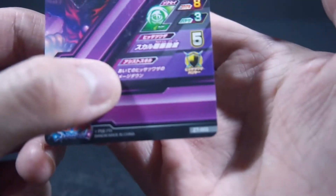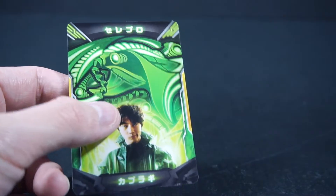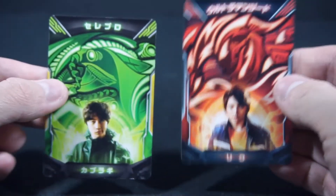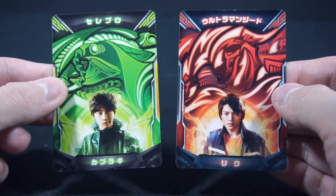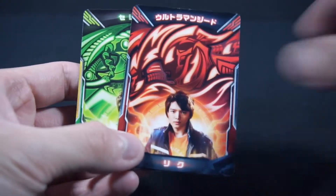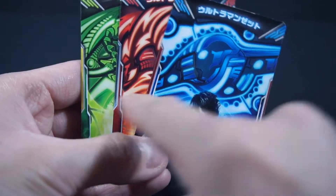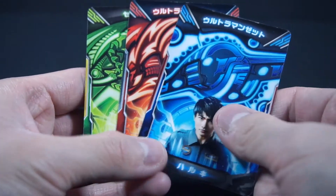And here we have ZT-003. Let's compare it with our previous access card — Riku. As you can see, I actually like this with all three of them. They are actually different in some capacity.